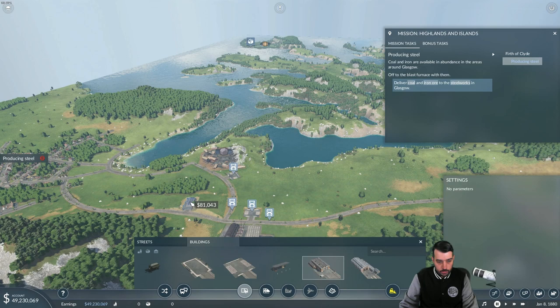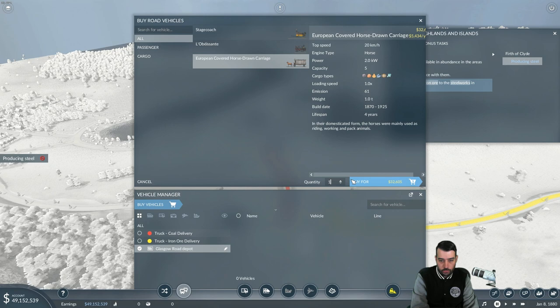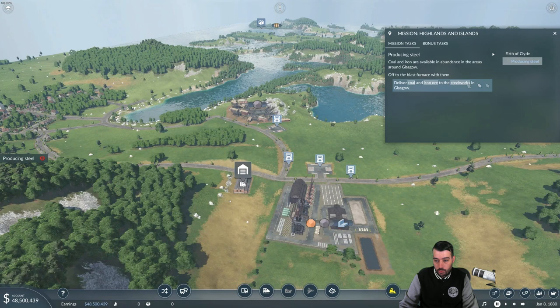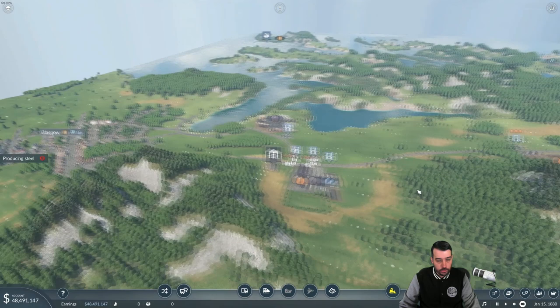Next we need a road depot so we can buy the trucks and send them out. I'll switch it to this side just in case we have to add a train line down the road — I want to keep things out of the way. We only have one option to carry goods right now. I'll buy 20, though that's probably overkill. I'll send out five at a time and see how things go — first on coal delivery, next on iron ore. Set time to fast 4x.